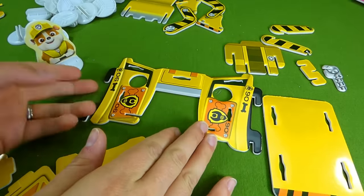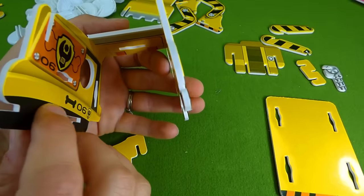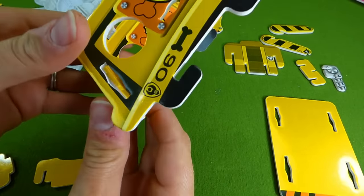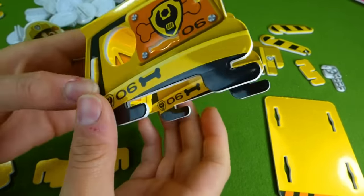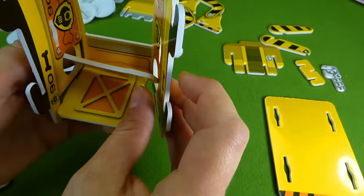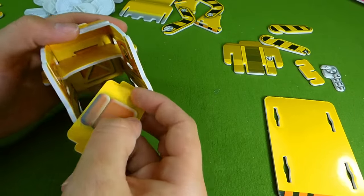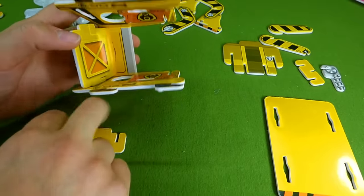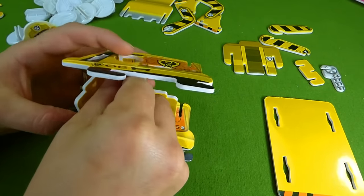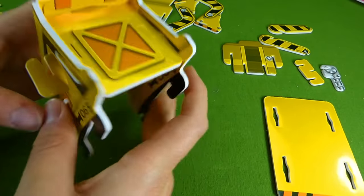The first thing we need to do is take this piece and fold it like this - that's Rubble's bulldozer. We need to take this and put it in here, and it slides into the little slots. Then we take this piece and put it in here. There we go - see how that works? We have Rubble's seat so he can sit in his vehicle, and we have to put these all in at the same time. There we go, and then connect it all together.